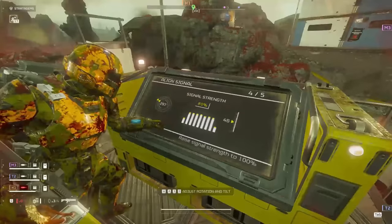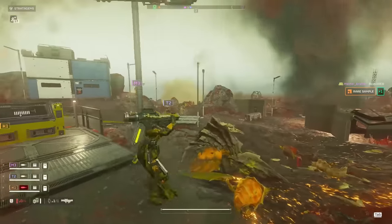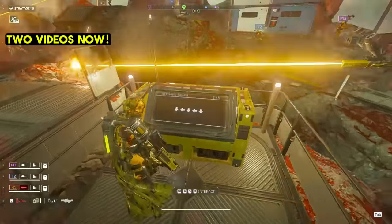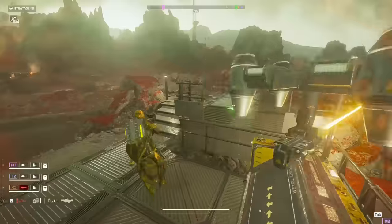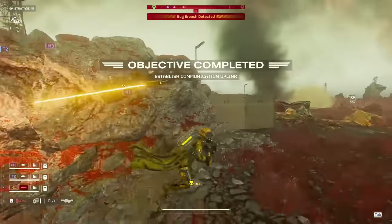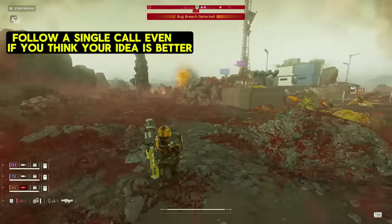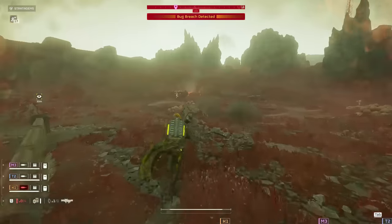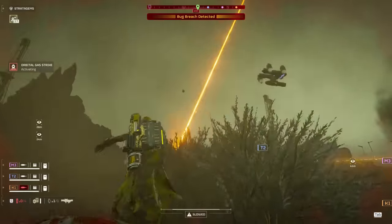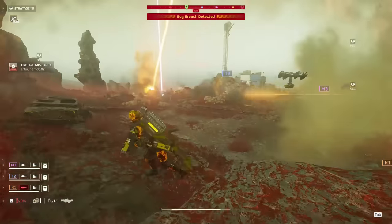I love how effective this is — it's really good. They're calling a breach. Let's stack up this way. We have some decent distance, let's get on the hill a little bit to give us a little bit of overwatch. T2, quit playing with the bugs, get over here. Gas strike incoming. Firing my dagger while I'm running.